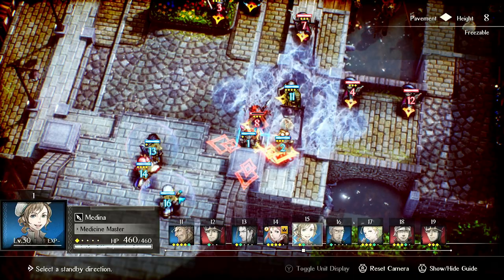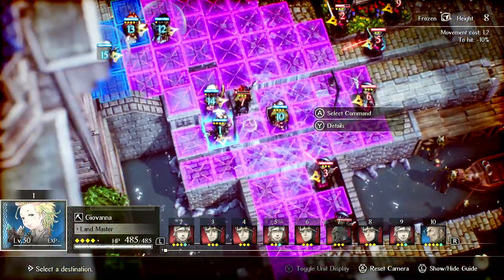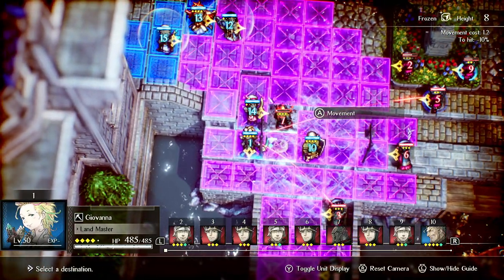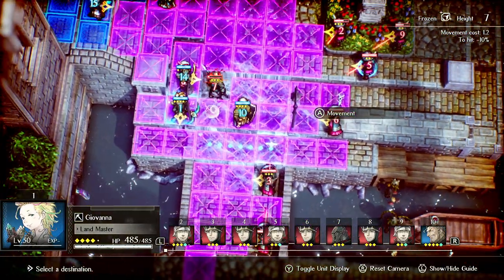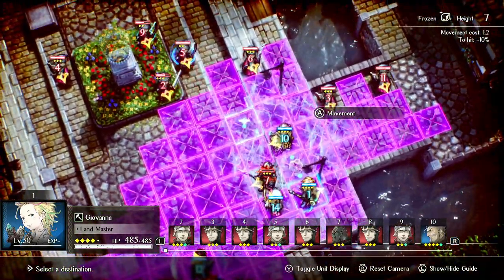You always want to count the tiles to make sure you're getting Trekking off. In this case I'd count one, two, three, four — so I would not get Trekking off here, but I could Jellid Barrage both of these. You always want to take note of what you can hit.